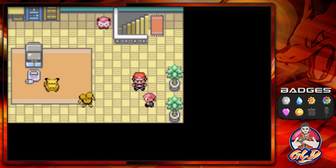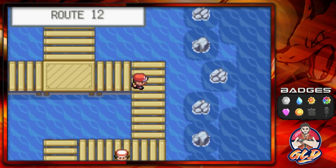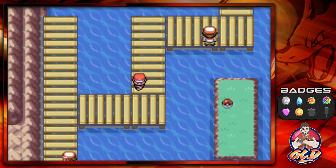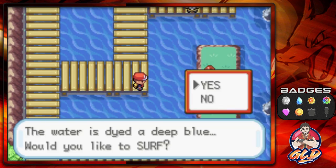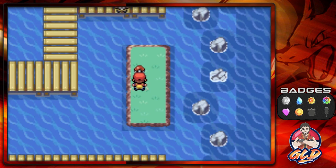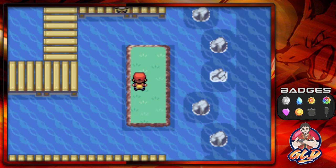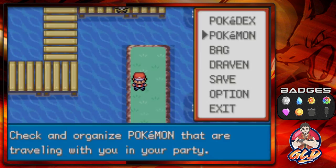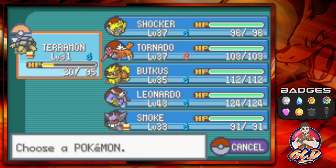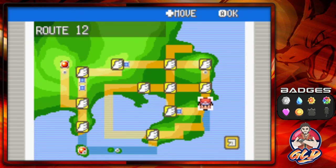So here we are in Route 12, and what you need to do now is surf and grab this item that's been looking at us for quite some time — that is TM48 Skill Swap. That can actually swap skills like Levitate to Intimidate and vice versa. We are going to be going back to Celadon City, so we can go back to Fuchsia City through the cycling road.